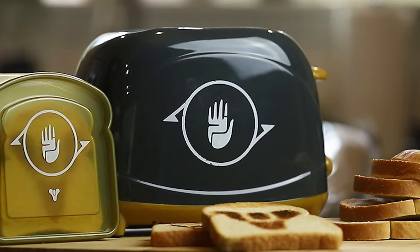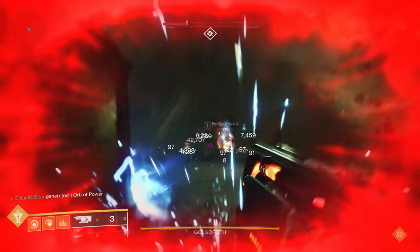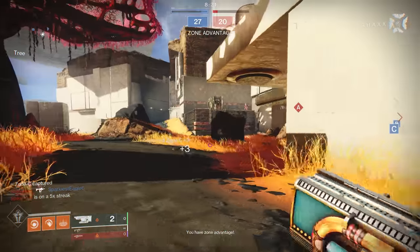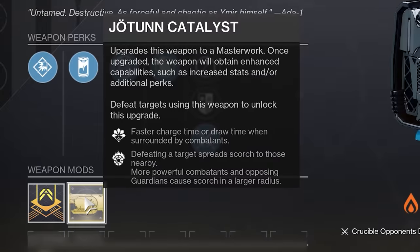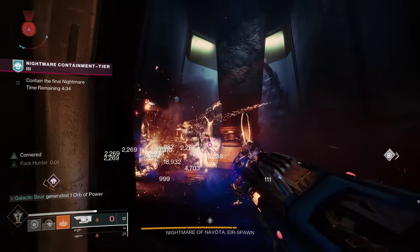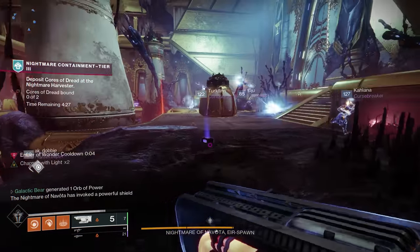Next on our list is Destiny's version of a toaster. Jötunn is an exotic fusion rifle that has the unique ability to fire bolts that track your targets, and the tracking can be quite generous. It's known mostly on the PvP side of things as a weapon that's really frustrating to die to, but it's surprisingly good in PvE as well. The catalyst gives the weapon a faster charge time and spreads Scorch to nearby enemies, making it a very good choice for people wanting a weapon to pair with a Solar 3.0 build. It's not the best weapon in the game by any stretch, but it's fun to use and pairs really well with Solar builds.